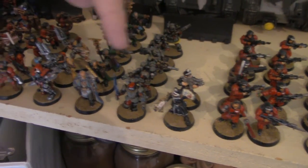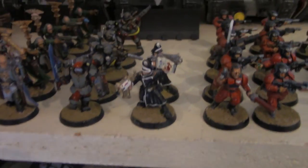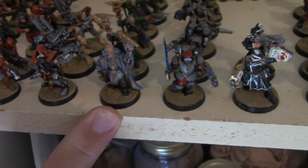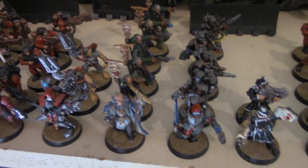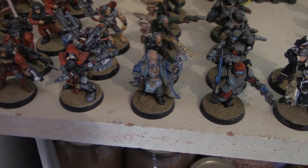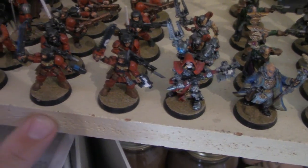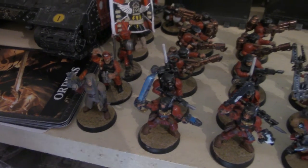Coming back across: the troops — veterans, regular troops — and a couple of commissars. Here are my Scions, which I've had for a couple of weeks now. All my psykers, both the Weirdboyz and the Primaris — that's a lot of psykers, enough for a psychic choir. My repair crew: a tech priest with his servitors. And here is my command squad — these are platoon command squads — and over here is my company command squad.